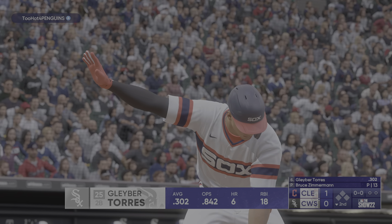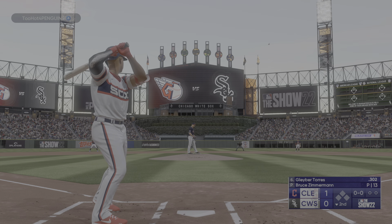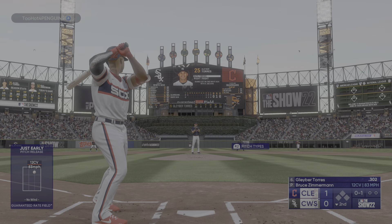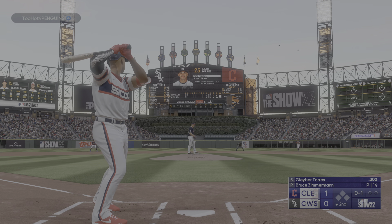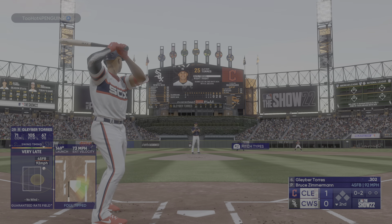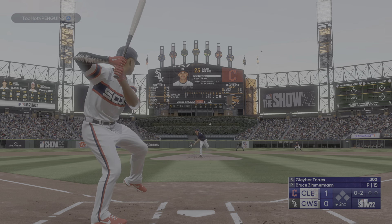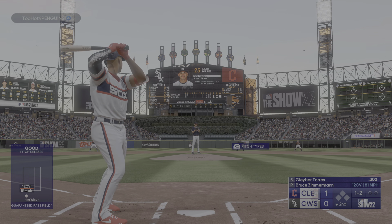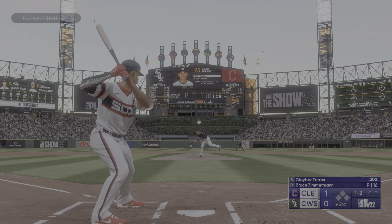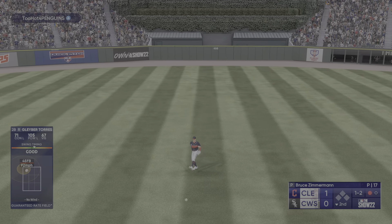Back at guaranteed rate field, bottom half of inning number two. Now it's the second baseman Gleyber Torres. That's a strike — strike one. Torres, a guy the Yankees acquired for Aroldis Chapman back in 2016. He is fearless — you can't tell if he's been in this league for eight years or two years. Next offering is down low, down one and two. That smash towards center, and he makes the grab. There's one down.